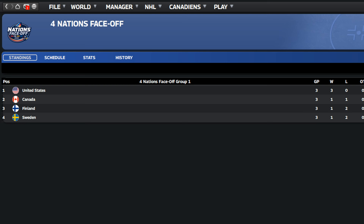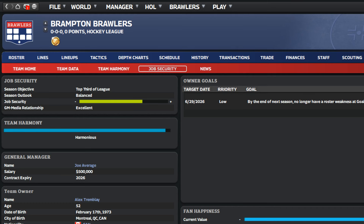One thing we've heard a lot of feedback on coming in FHM 11 is owner goals. If you're familiar with Out of the Park Baseball, your owner will at various times in the season tell you they want you to do a specific thing — acquire a particular player, improve a position, sign a player who's been an all-star, et cetera. There's a whole variety of different tasks you can get assigned. It's not exactly the same as OOTP's system but thematically it's pretty similar.